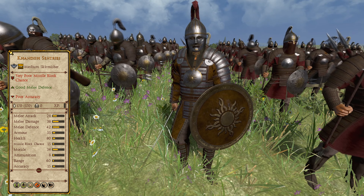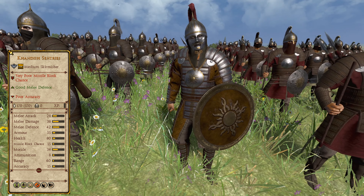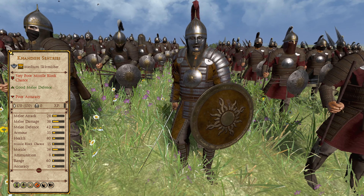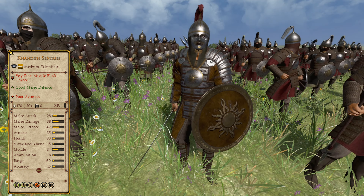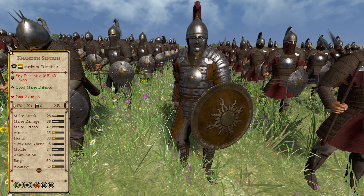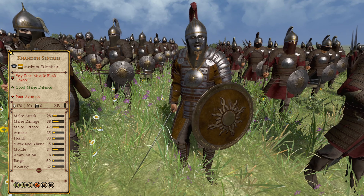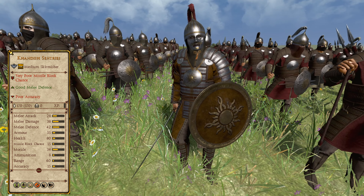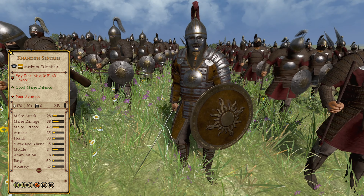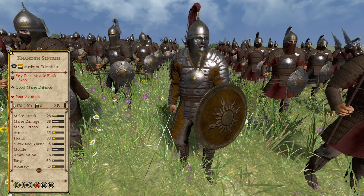Making it to the top 5 but missing out on the top 3 we have the Khandish Sentries. A silver tier, tier 2 medium skirmisher unit found in the Easterling faction, these troops are significantly better than the previous units, possessing far better stats allowing them to fight against mid-tier units in melee as well as being active skirmishers. Unfortunately the unit has a recruitment limit of 3 per army, meaning it can't be amassed like tier 1 skirmishers. However, this doesn't cripple its effectiveness as it's designed as a support unit giving assistance to both the Easterling archer line and melee infantry when needed. Overall, a useful unit that shows how combining aspects of different unit types makes skirmishers that much more powerful.